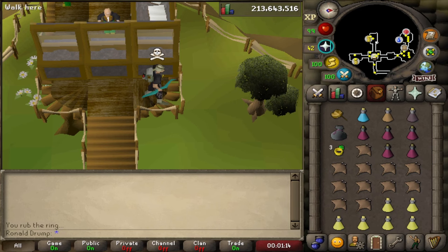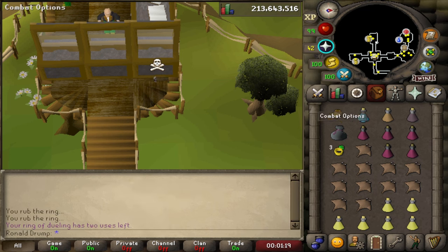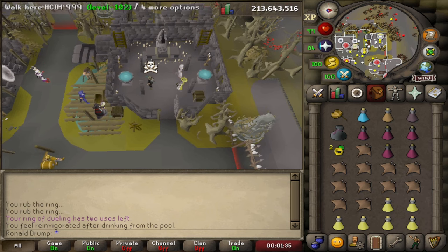The easiest way to get there is to start from the Ferox Enclave. You can just use a ring of dueling to get there. A nice thing about this spot is that you can always use the restoration pool before you start a new trip.